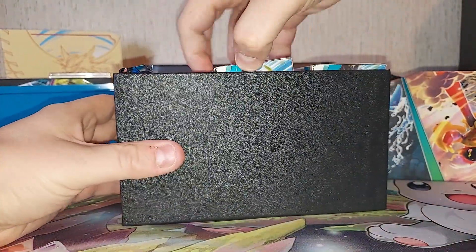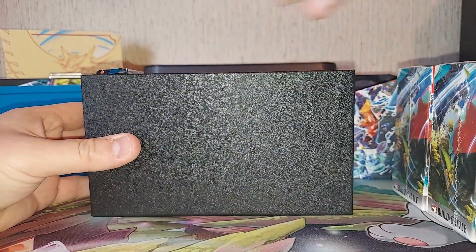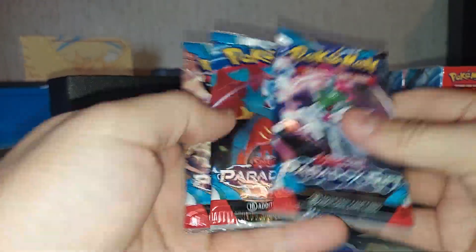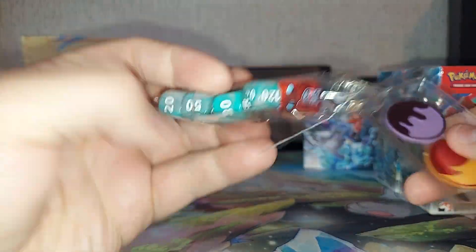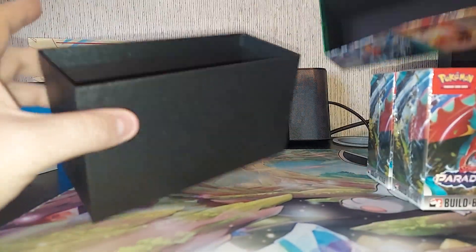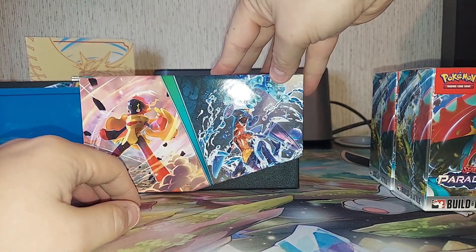So here are the Build and Battle boxes — one, two. This is the brick of energy cards that it comes with. Look at that — this would knock someone out. You also get some random packs, too, so that's always nice. Dice, a die, and some damage counters. Love those. This is basically now storage.